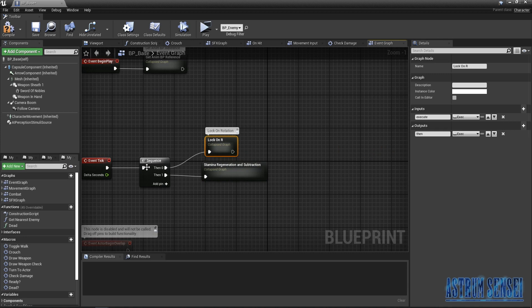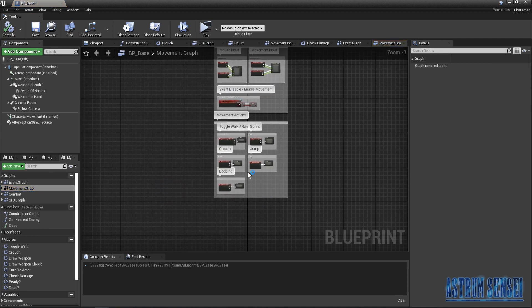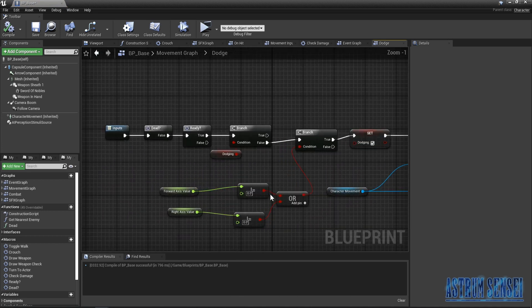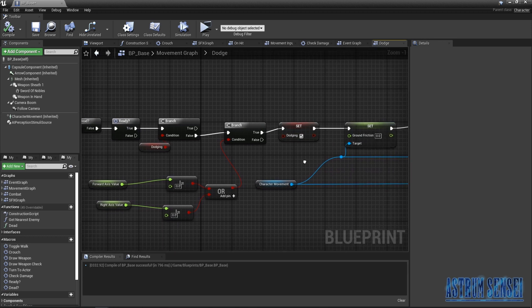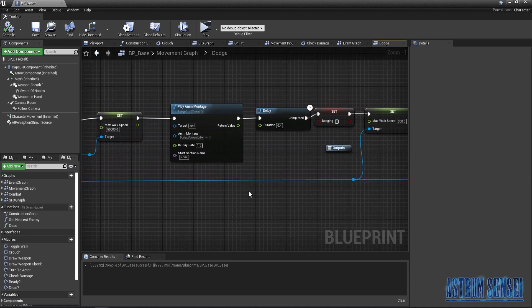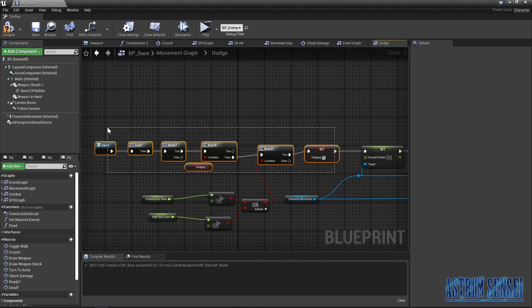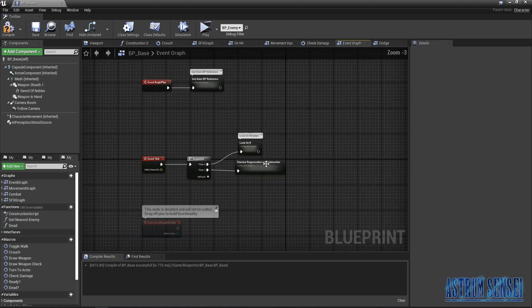Now we are going to work on adding it for the dodging, since it's going to be easier than the attacks. If you go to the dodging section, instead of the dodge node, we have a lot of things: we check if we are dead and ready, then branch on is dodging true or false. If false, we set dodging to true, set the ground friction and max walk speed, then set them back to normal. The part we are adding is after we set dodging to true — we simply take away some stamina, and it will regenerate naturally.